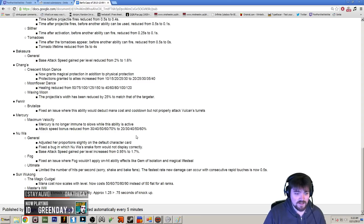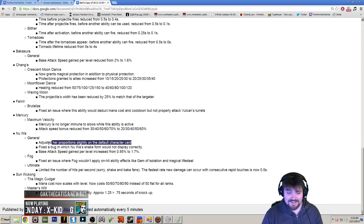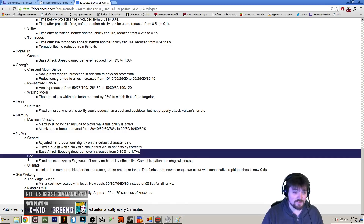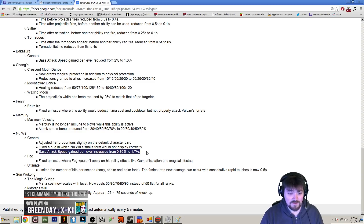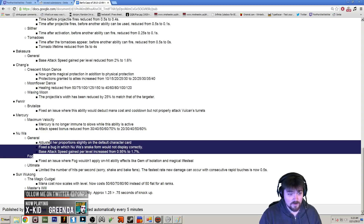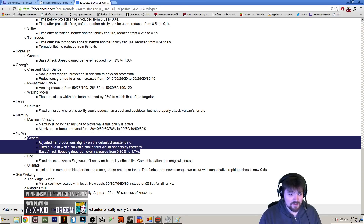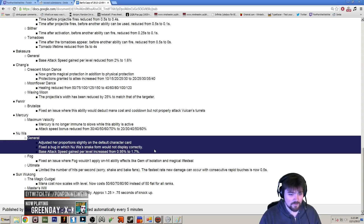Nu Wa got changed a little bit. Her proportions were changed, which is a weird patch note. Nu Wa's snake form also wouldn't properly appear in some cases, and her attack speed got increased — so she's going to get a decent buff to her base attack speed. This means she's going to go into the late game better as an auto attacker, because getting those auto attacks off between spells was something you really had to be skilled at. Now you'll get more of those off, and with the 2x scaling on the metal gem plus the splash from the fire gem, this could make Nu Wa much more competitive in jungle clear and the laning phase.